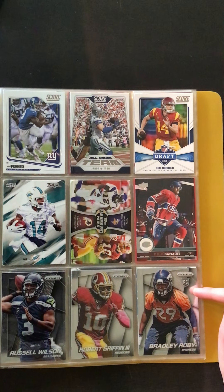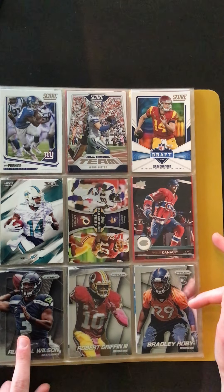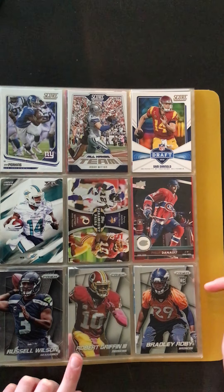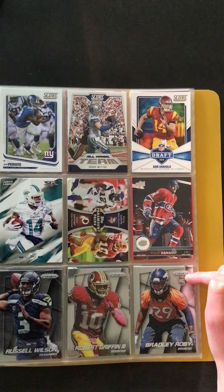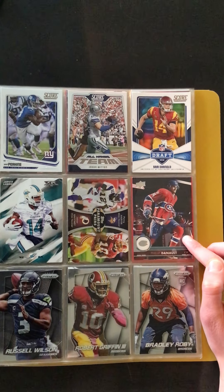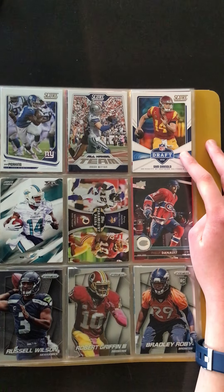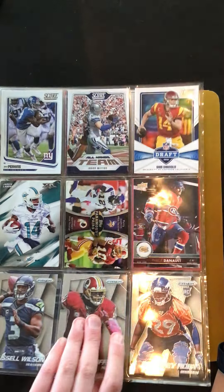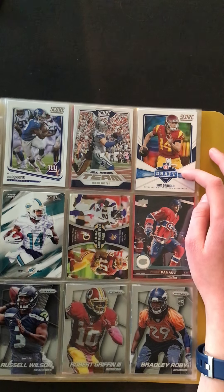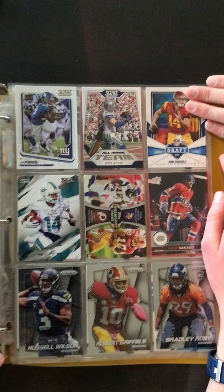We have some Prism here — Bradley Roby, Russell Wilson base, Robert Griffin III Prism base. Here's a Prism rookie of Bradley Roby. Some hockey here — we have a Philip Danault. Sam Darnold Draft — I'm not sure if that's a rookie or not — yeah, rookie Sam Darnold, so that's a nice one.